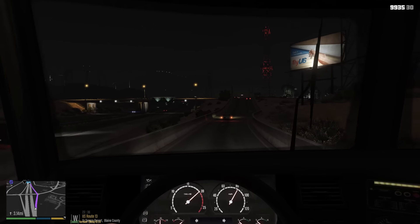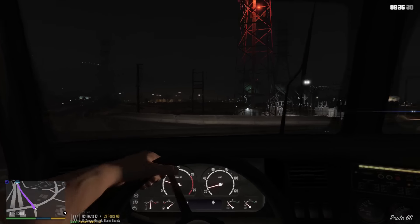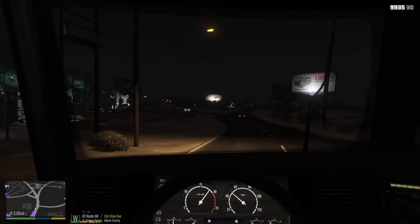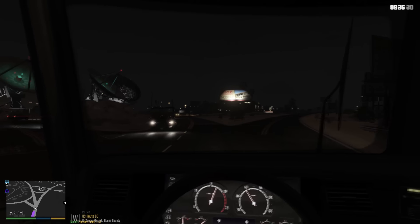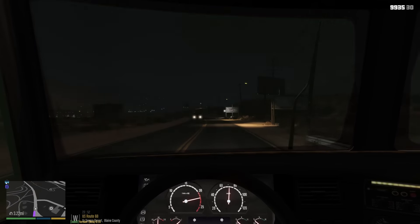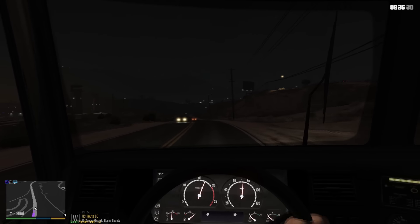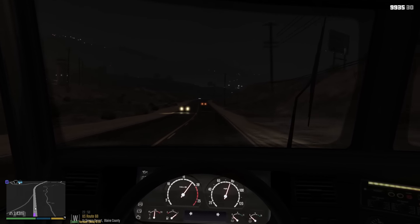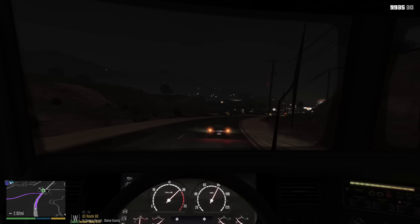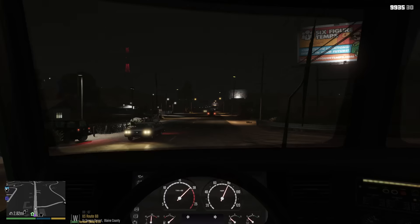We're coming up on the exit. I took this exact same exit last time but I didn't stay true to going through the hills — we're actually gonna do that this time. All right, we're gonna go around these dudes, they're stopping in front of us. We gotta keep going straight until we reach the clothing store and past Los Santos Customs — that's how we know we've made it to the turn we're gonna need to take. Some late night trucking going on here. It's telling us to make a left turn but we're not taking that — we're keeping straight. There's Los Santos Customs.